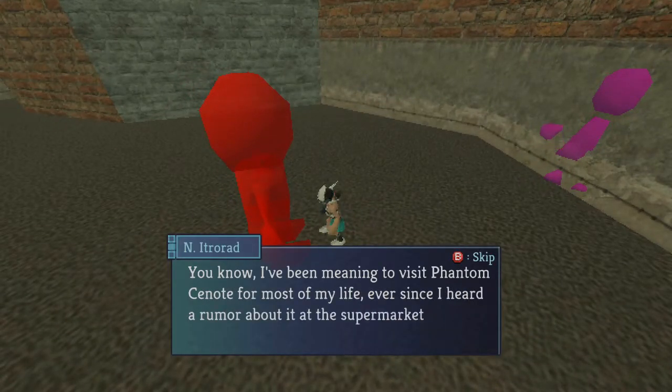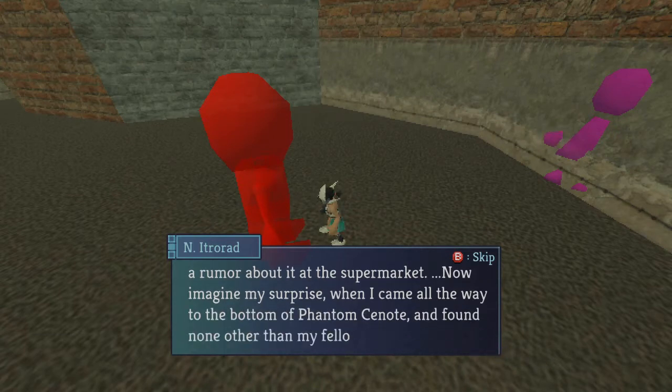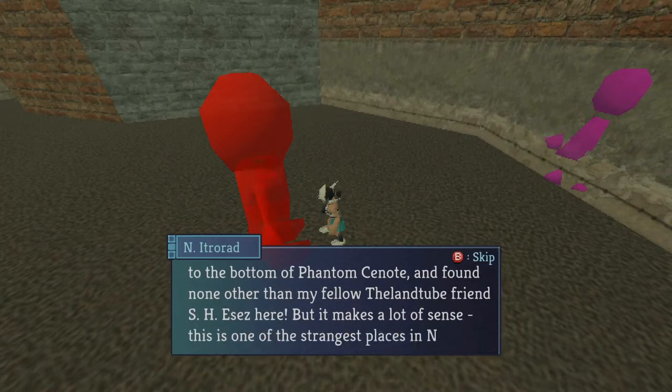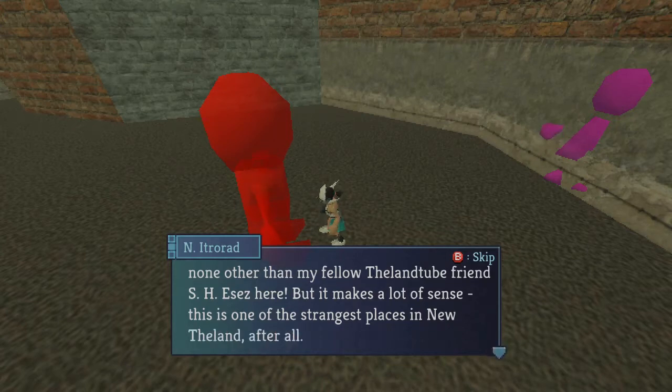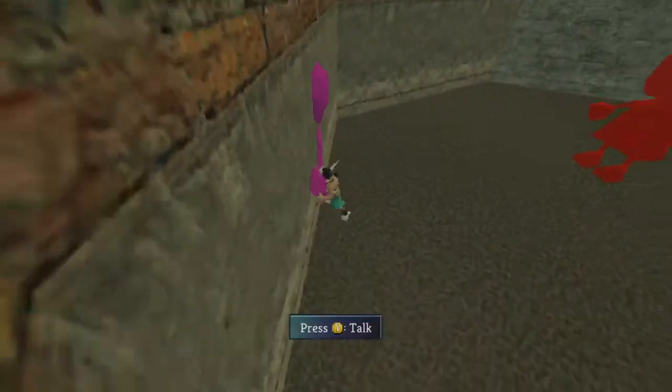An NPC says: 'I've been meaning to visit the Phantom C-Note for most of my life, ever since I heard a rumor about it in the supermarket. Imagine my surprise when I came all the way to the bottom of Phantom C-Note and found none other than my fellow Land's Tube friend — S-H... Easy... Essays? Sorry, I'm bad at reading names — but it makes a lot of sense. This is one of the strangest places in the new The Land, after all.' He's kind of clipped through the wall here.